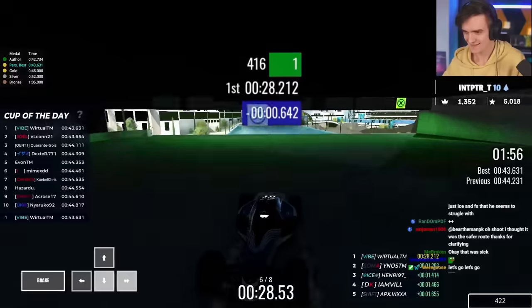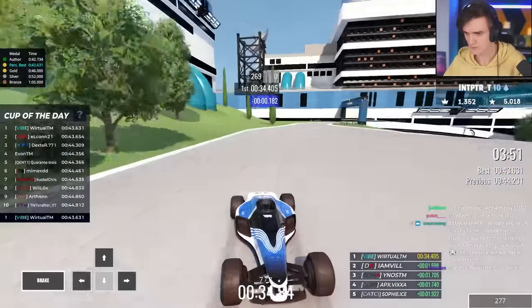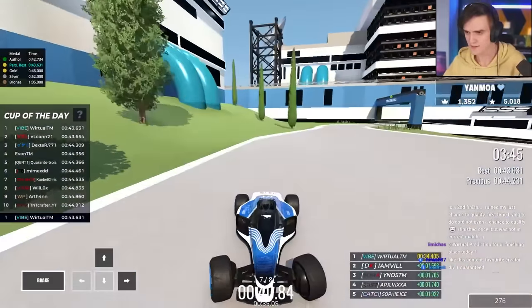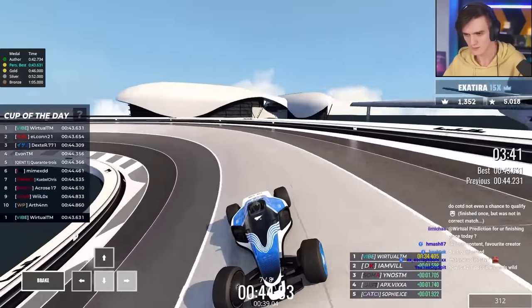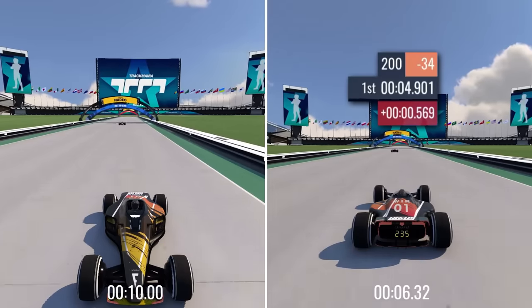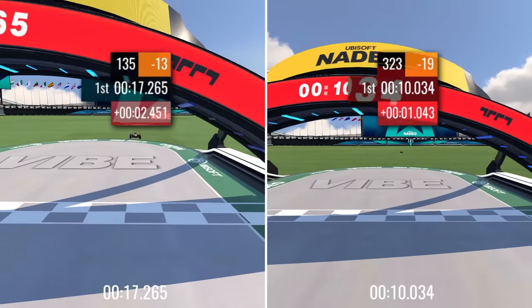Somehow I had won the qualifier, with a run far from my peak potential. The problem was that on my fastest runs, surviving the final corners was extremely difficult. Any loss of grip was a guaranteed crash, which is so punishing when driving backwards. On a forwards map, hitting a wall may cost you 1 second. On a backwards map, you'll never regain the lost speed — a simple wall touch may cost you 5 seconds or more.